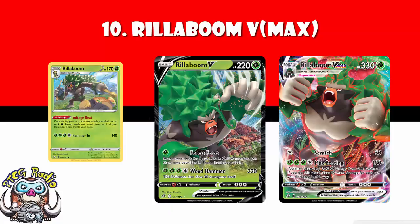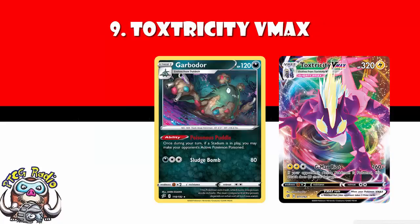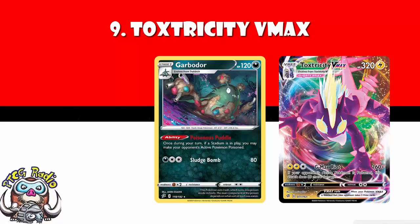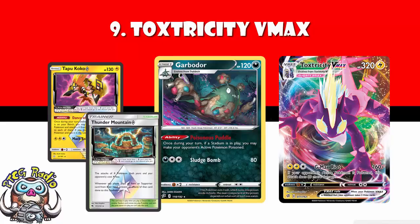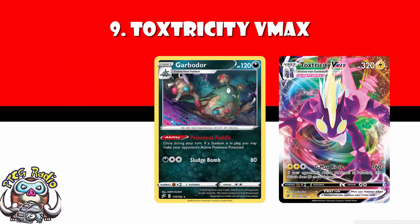In at number 9, we've got Toxtricity V Max, and I'm chucking in Garbodor here as well, because this is by far the best use for Garbodor. Garbodor's got a lovely ability that automatically poisons your opponent's Pokemon just so long as there is a stadium in play — doesn't have to be your stadium, just has to be a stadium. And there will be, there always is at the moment. Then Toxtricity V Max comes in for free energy and does 240 damage if the defending Pokemon is poisoned, which they will be because of Garbodor. Toxtricity V also does 180 for free energy if the defending Pokemon is poisoned. And you've got Tapu Koko to accelerate energy, and for a short period of time Thunder Mountain to reduce your attack cost. This really does look like a powerhouse deck. It has seen a lot of early success in Japan, but remember this is legal for tournament play in May, and then we've got our rotation just three months later in August. So you are going to lose some of these tricks sooner rather than later.